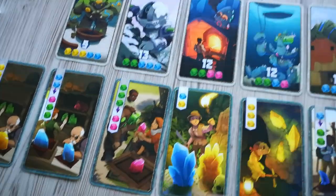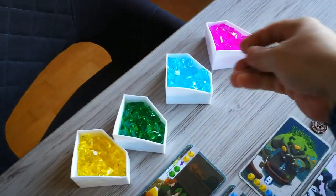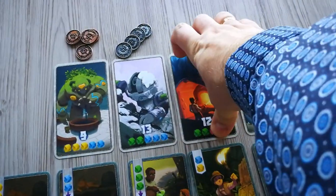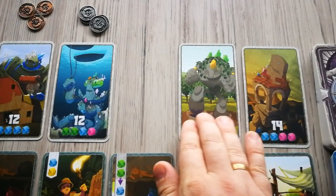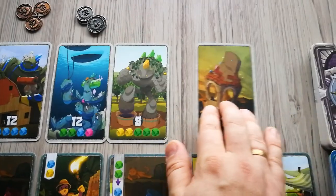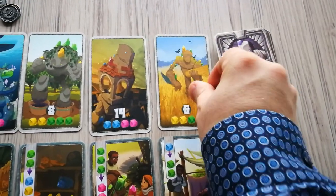Last but not least, you can also claim a point card. To do so, you must have all of the crystals shown on the point card in your caravan. Return those crystals to the diamond-shaped bowls, take the point card and place it face down in front of you. After claiming a point card, fill the empty slot by sliding the cards to the left, creating an empty slot just to the left of the point deck, then draw a card from the deck to fill that empty slot.